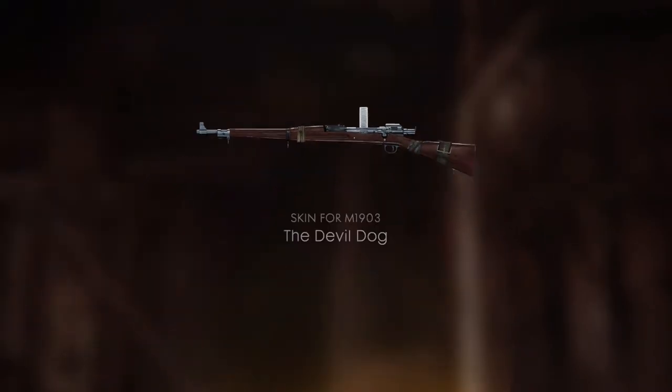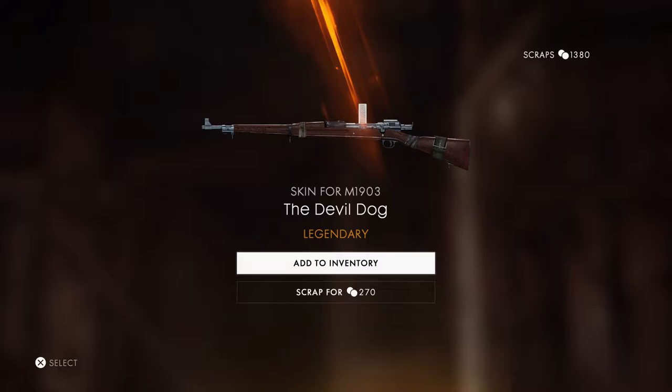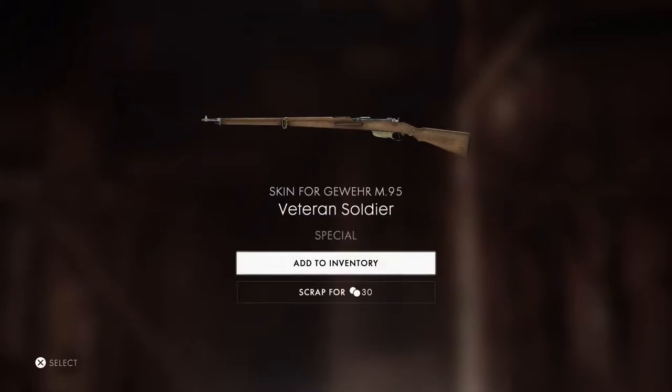Now let's open the regular one. Oh dang, that one looks sick — the M1903. That looks awesome, I might actually use that one. That's a good M1903 skin. The other one looked okay but I didn't like it that much. This one's not even worth keeping even though it's only 30.